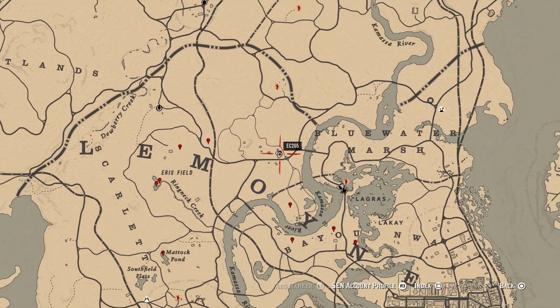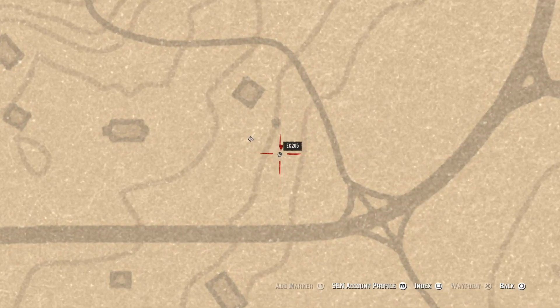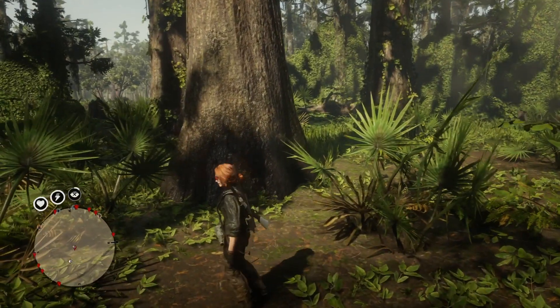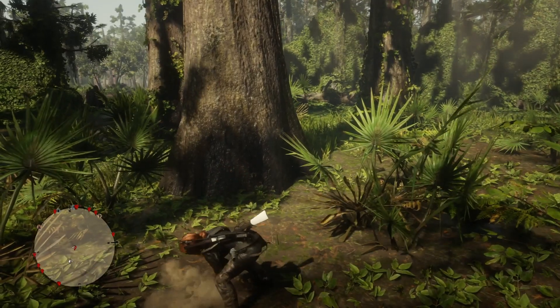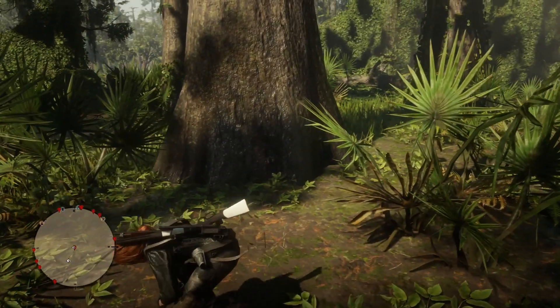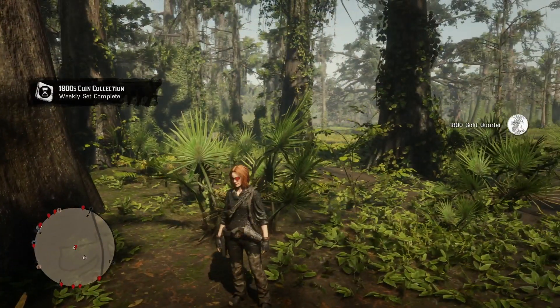This one here is 300 XP — it's so weird, we have to be able to sell that for good money as well. The next one is actually part of the daily set today. I don't know if it's going to change, but yeah, this is a 300 XP coin.